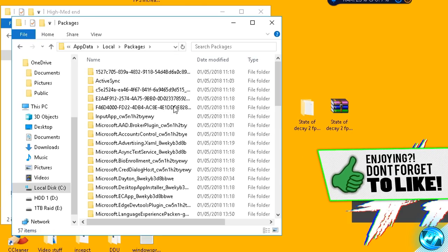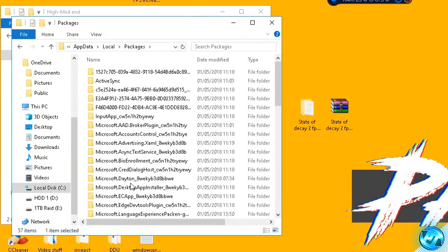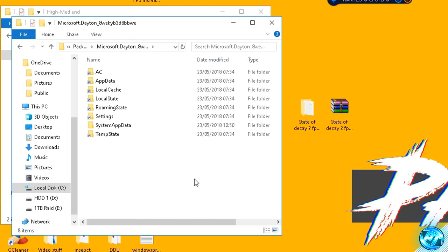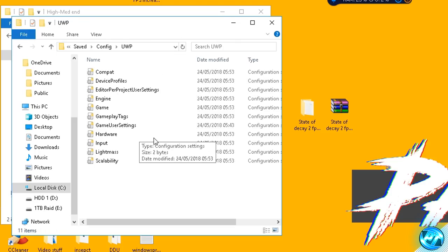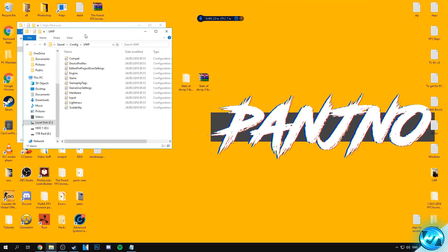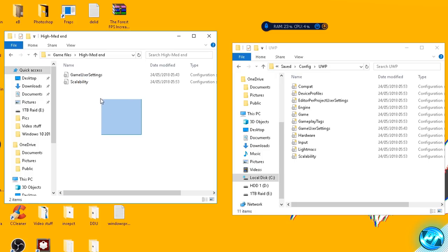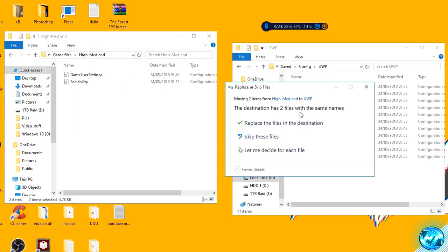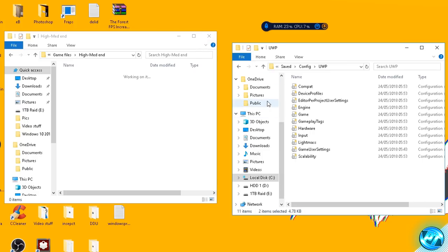Once you've found the Packages folder, double-click and on the side you'll see a bunch of folders with different names. The folder we're looking for is called microsoft.datum — it's usually named something like hwe_kyb3d or very similarly. Once you've found it, double-click. Inside there go into Local State, then State of Decay 2, then Saved, Config, UWP — and inside there you'll find a bunch of configuration files. To install the custom optimized game files, highlight both files and drag them into the game config folder, then hit 'Replace the files in this destination'. You've now successfully installed your custom configs.